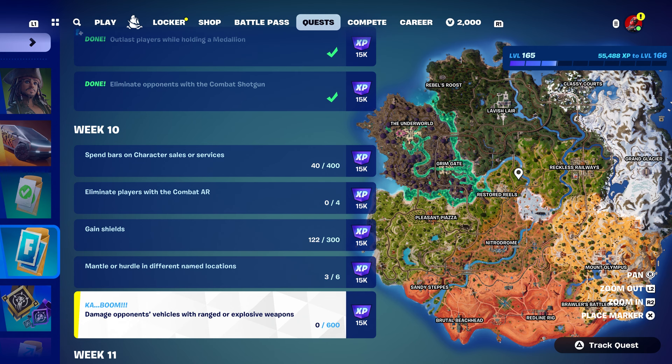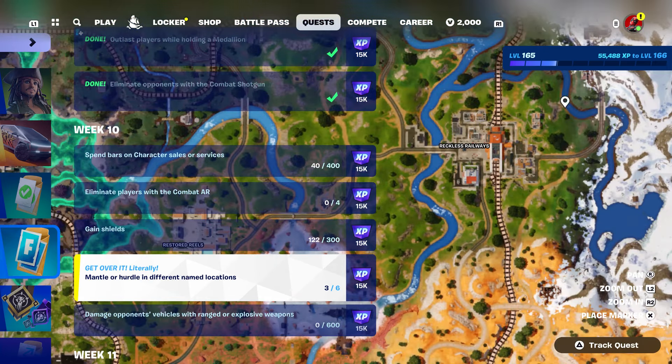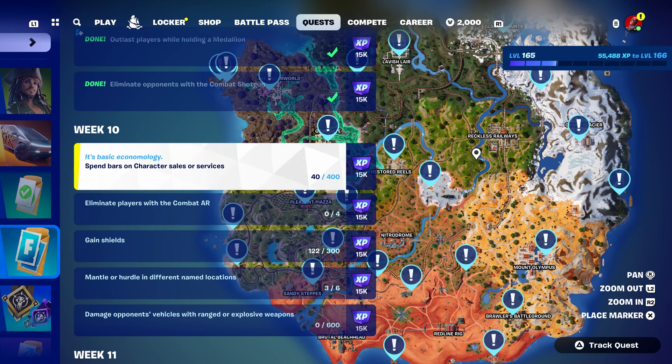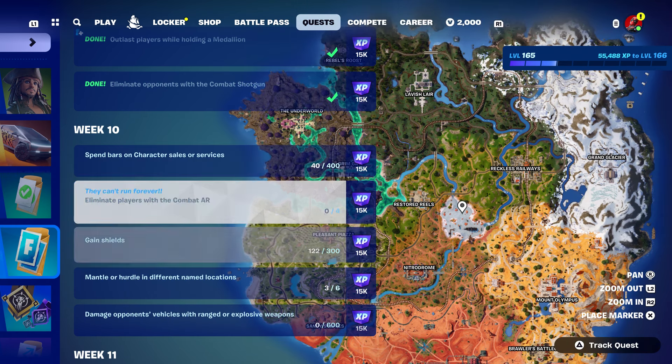In this video I'm going to show you some of these challenges and how to complete them really fast so you guys won't have any problem at all. One of them is climbing in different named locations — I call it climb just to make it simple. All you have to do is climb through buildings, and I recommend you do it at Reckless Railway — it's a really fast and easy method. Then we're going to spend gold bars, so make sure you have enough, like 400 gold bars, to spend on character sales or services like vending machines.